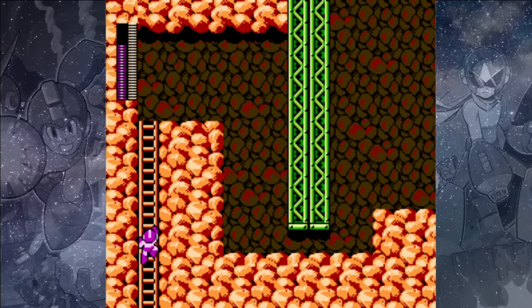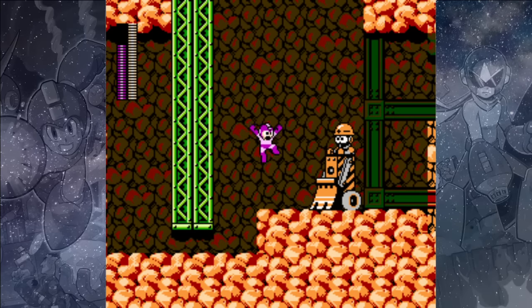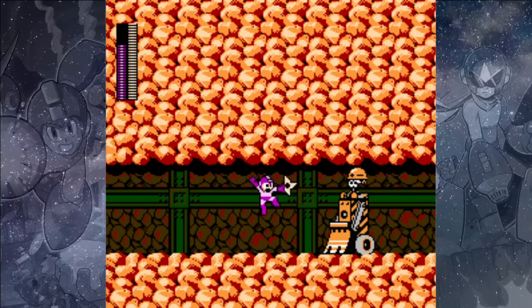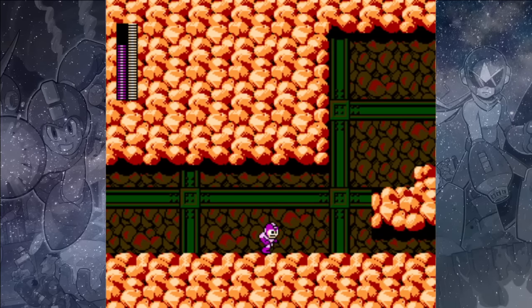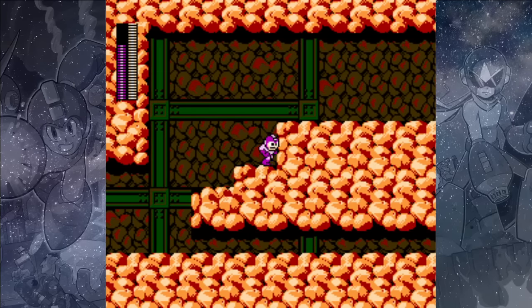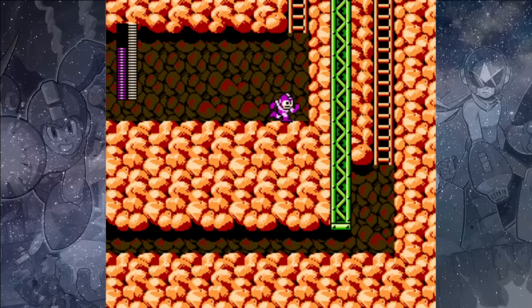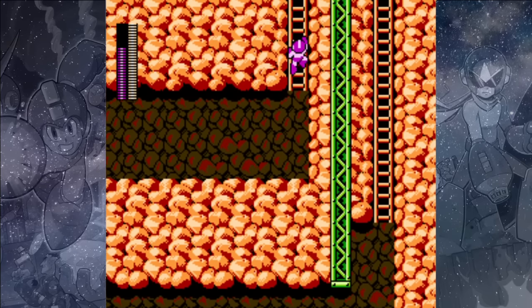Up here at the top there's going to be a Pickle Man Bull on the right side, so we'll need to use either two Shadow Blades or three arm cannon shots to take him out. If we come up to the top, we'll be able to grab another E-Tank, and then we can take the ladder up.